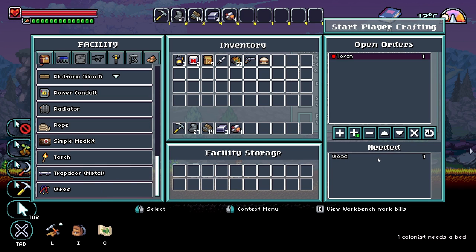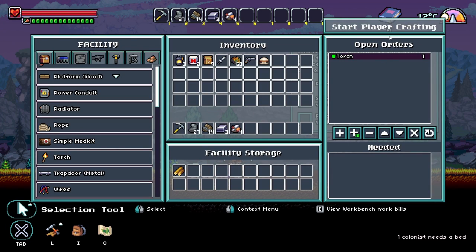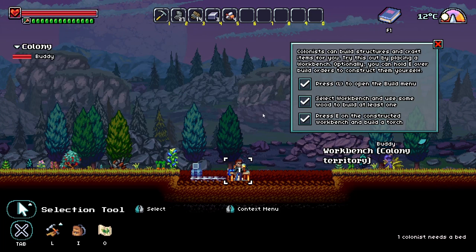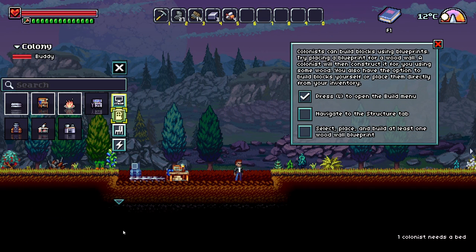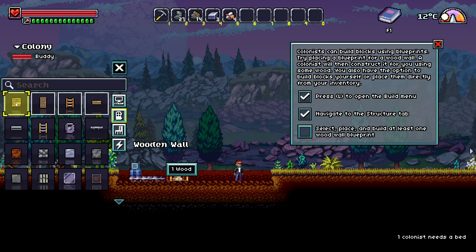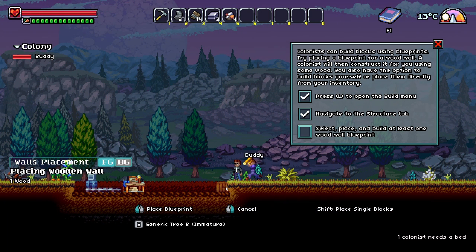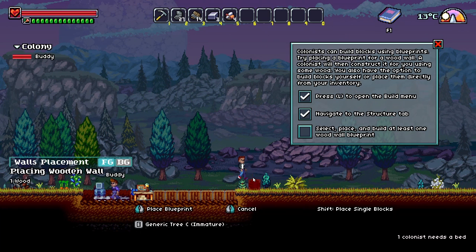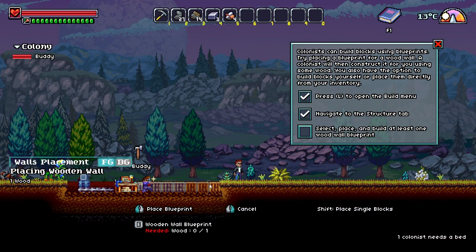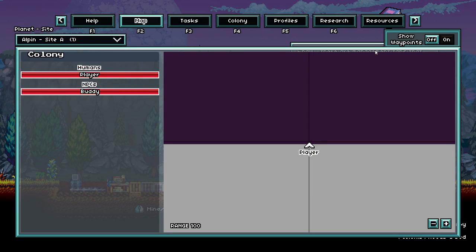How can I build it? I have wood, I think. There it is — I built the torch. He wants me to build blocks. That works. Buddy will take care of that. F2 is the tab where you can manage your colony — basically the tasks which villager or colonist will do, the status of the colony, the profiles of your colonists, and also research. But that's something for further on.